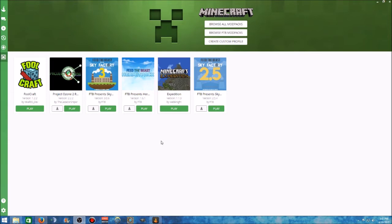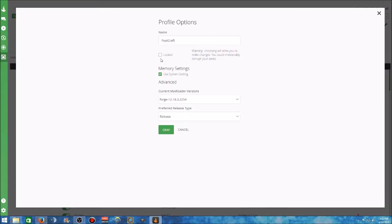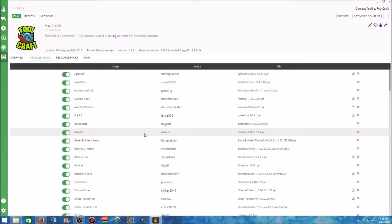The very first thing you want to do is go to your FoolCraft that you have downloaded through the Cursor launcher, give it a right click, and view the profile. It'll bring up this page. Go to profile options and right here you'll see FoolCraft — it'll say locked. It says warning: unlocking will allow you to make changes, you could corrupt your saves, blah blah blah. Uncheck that so it looks like this and hit OK.